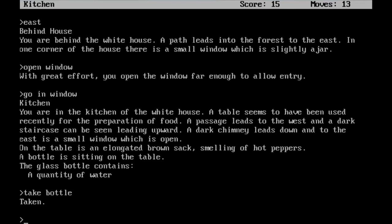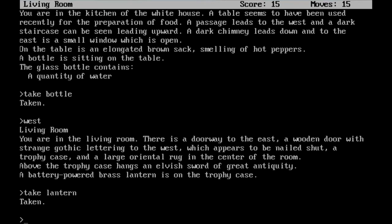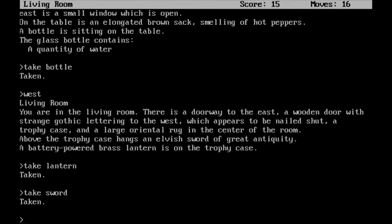Once you are in the kitchen and you do have the bottle, you're free to go west to the living room. You are in the living room. There is a doorway to the east, a wooden door with strange gothic lettering to the west which appears to be nailed shut, a trophy case, and a large oriental rug in the center of the room. Above the trophy case hangs an elvish sword of great antiquity — so there are elves in this game. A battery-powered brass lantern is on the trophy case. Lanterns are always useful in games like this, so I'm going to go ahead and take it. You're damn right, I need that sword. It's an elvish sword — it'll tell me when things are going to go badly for me, which is probably always.